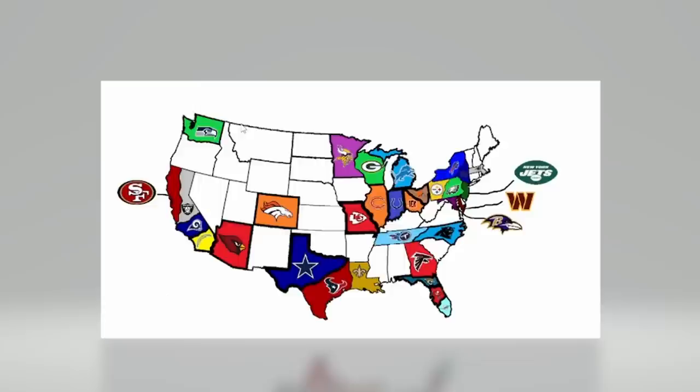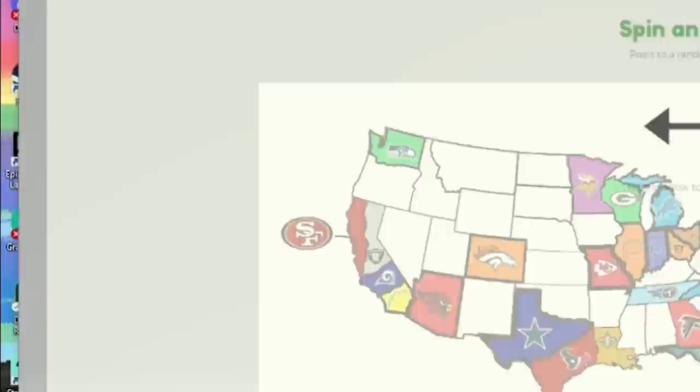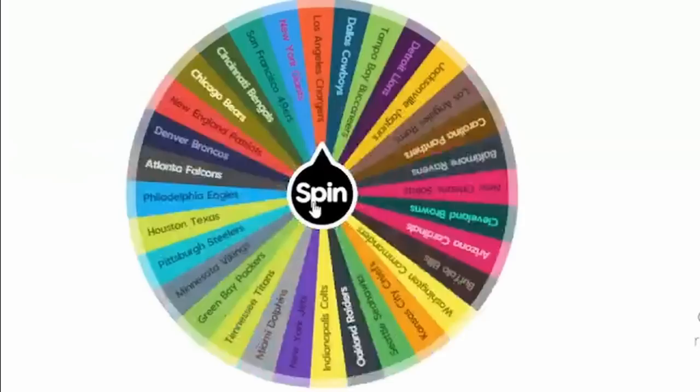You guys know how imperialism works — I do a wheel for a random NFL team, spin an arrow to figure out which direction they're going to go, and whatever it lands on is where they're headed. Here's the map of 2017, where the Chargers are in San Diego and the Raiders are in Oakland. Let's get this going.